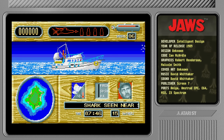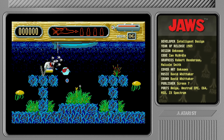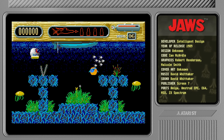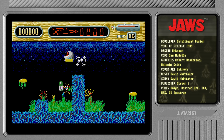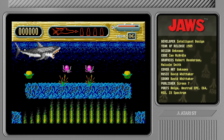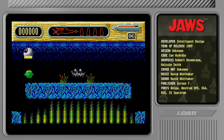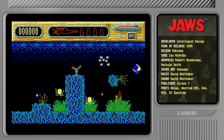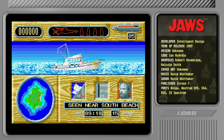I couldn't find a manual for this game — I thought I had but it turned out to be Little Computer People instead. Someone had completely mislabeled it, because every single link I could find for the Jaws manual was actually for Little Computer People. So I really have no idea what's going on. Let's go back to the boat and try pressing buttons.